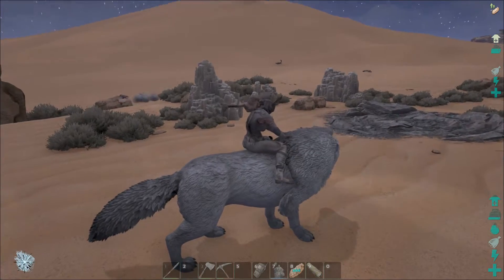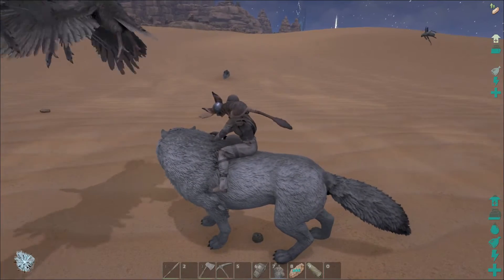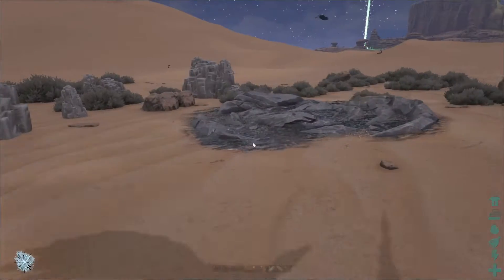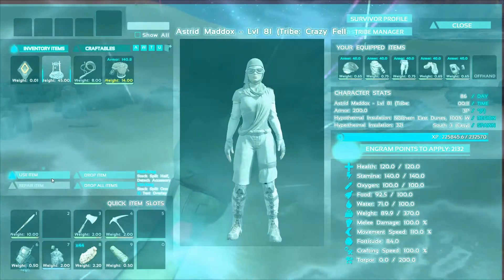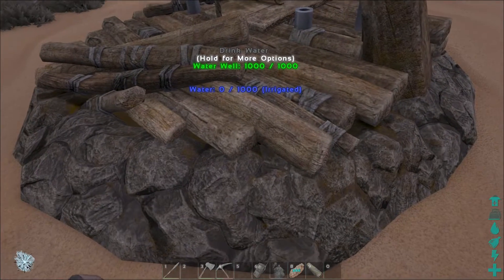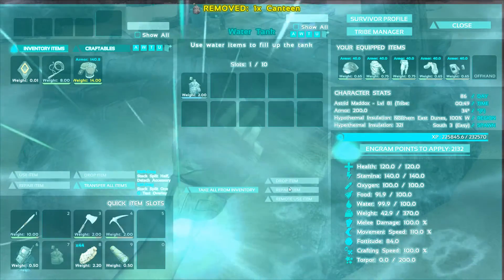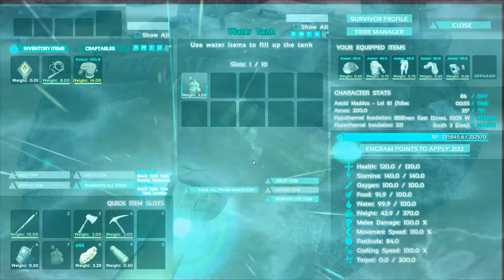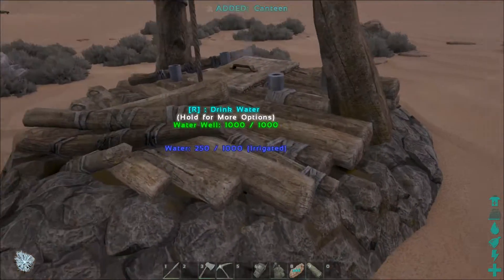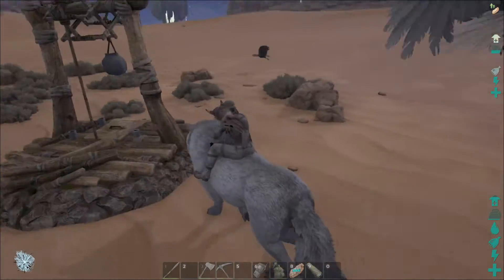All right, guys. I found this water here. I brought along a well I found in a drop, so we could put a well out here. Obviously you can get water without a well, but wells just make it so much better because they're easier to use and they come back so quickly. I think I just filled up my well instead of getting my water back. Oh, it's all right — in the future it'll be cool.